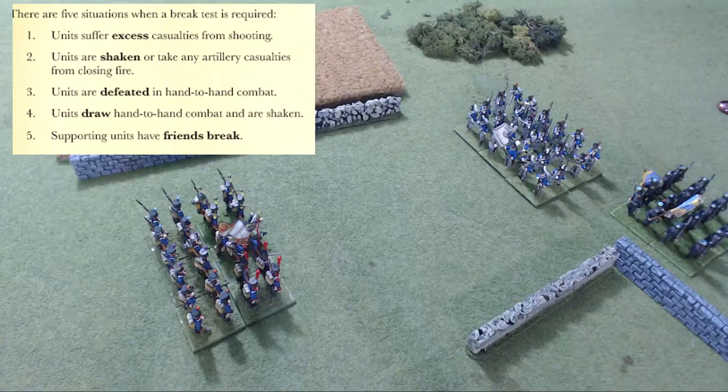That's pretty much the only times you will ever have to make a break test. Tests from shooting: a unit is shaken once it has suffered casualties equal to its stamina value. Once a unit has suffered sufficient casualties, usually three, it becomes shaken. After each turn's shooting is complete, units must make a break test if their total number of casualties is higher than their stamina value. Any casualty markers scored in excess of stamina are afterwards discarded.